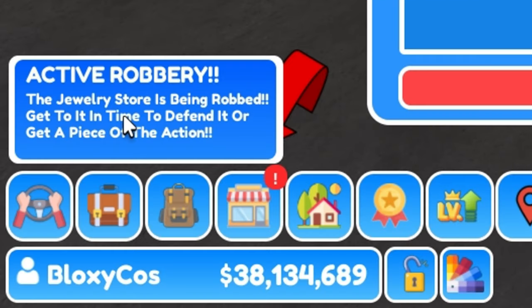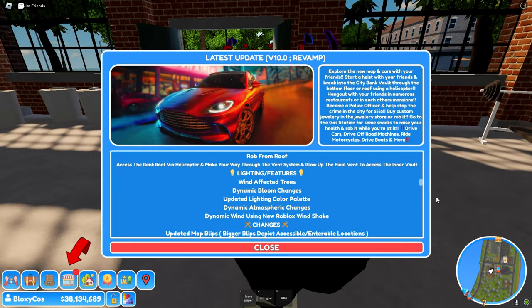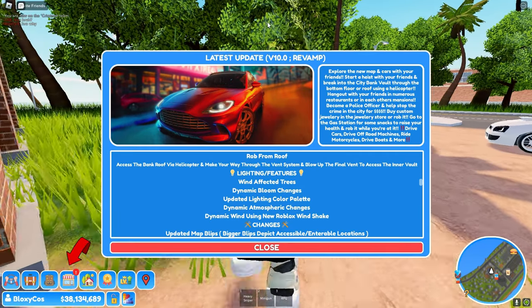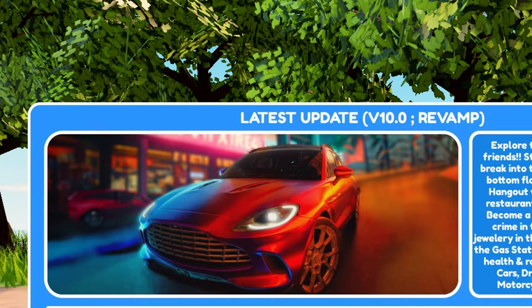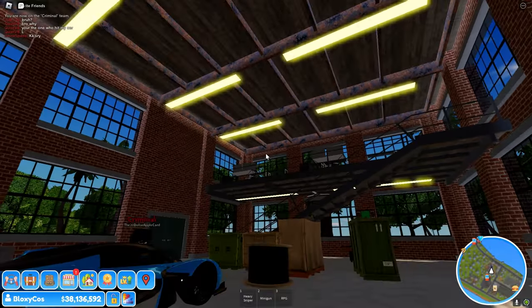I got a notification about an active robbery. Wind-affected trees are new — the leaves are actually moving now, you can see it right there. That's so cool. The first thing I notice is everything looks so much more realistic, it's not just cartoony and blocky anymore.